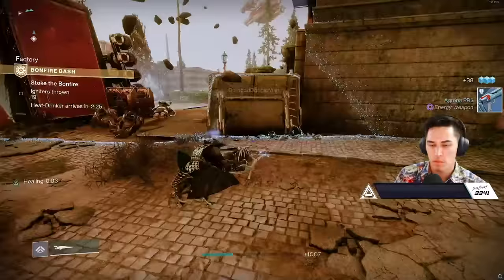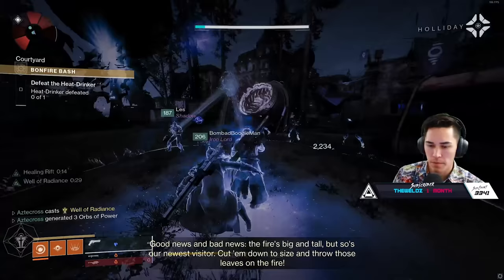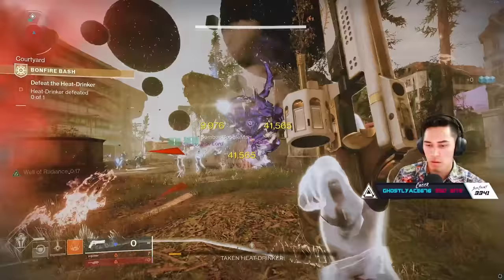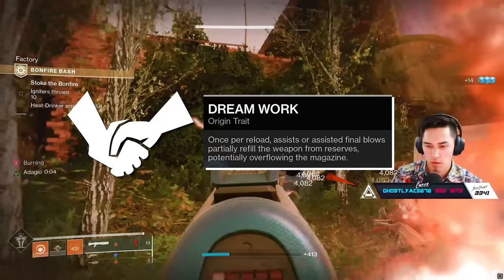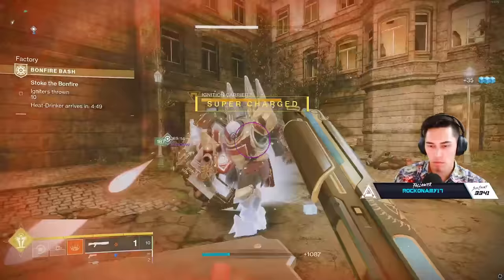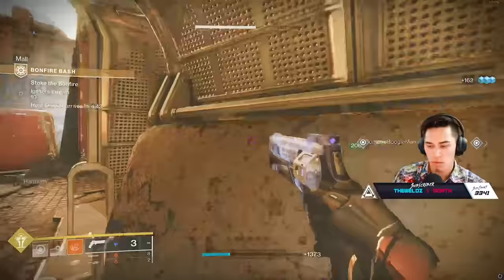As far as the two weapons dropping from this activity — Something New and Compass Rose — both are actually dropping from just completing the Bonfire activity, and they're dropping pretty plentifully. Pretty good weapons; we'll be talking about them later this week and going over the god rolls to go for. My biggest complaint with the hand cannon is that mag size is terrible, but maybe we can make it work. The shotgun itself has some pretty decent rolls. Both of these come with a new origin trait called Dreamwork, which says that once per reload, assists or assisted final blows partially refill the weapon from reserves, potentially overflowing the magazine. You can actually get a single shot off on a target with this weapon, swap over to your other weapon and get the kill, and the game thinks you just got an assist, thus overflowing your mag.